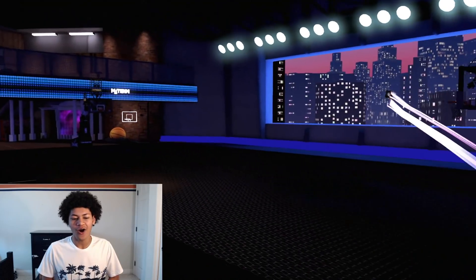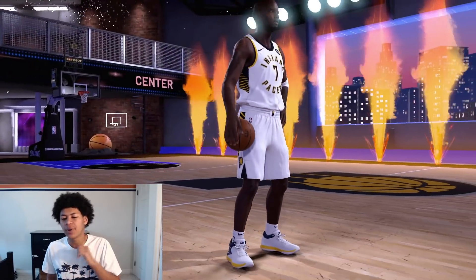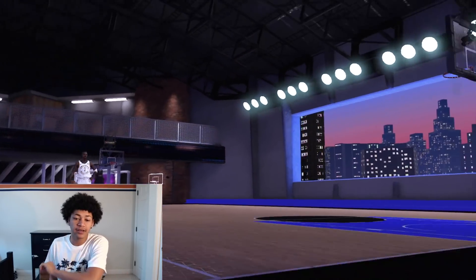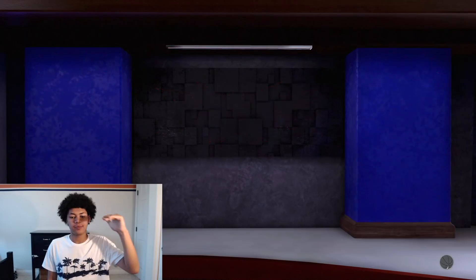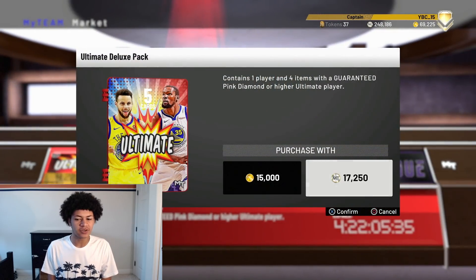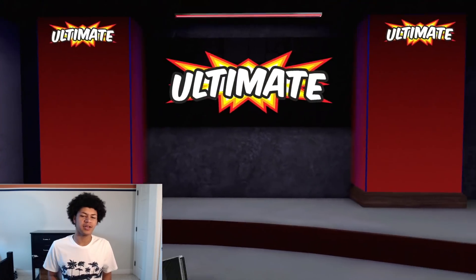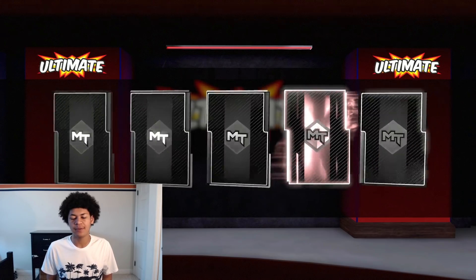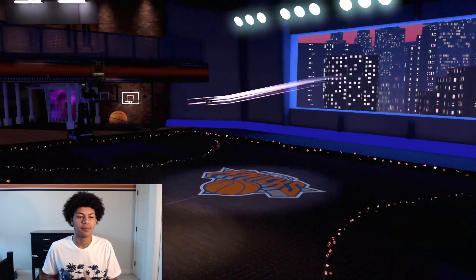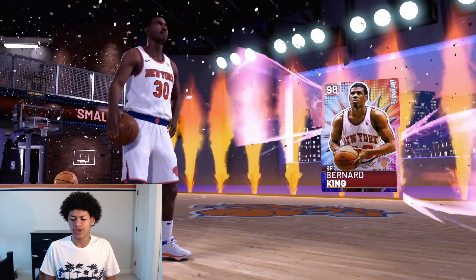Pink Diamond Bernard King and Rudy Gobert are the two cards that go for the least — around 4,000 to 5,000 MT. But I'm very confident that when 2K removes these packs from the market and drops more opals into the market, those cards along with KD will go up in price. I pulled around 15 to 20 pink diamonds total, and I'm considering holding them until the price goes up. This right here is going to be the last pack — another pink diamond — New York Knicks small forward, Pink Diamond Bernard King, number 30. Bernard King concludes this pack opening.